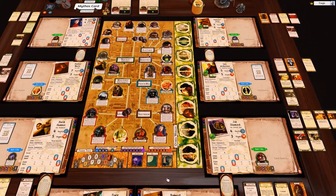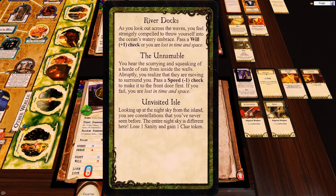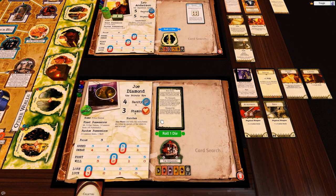Let's get into this. Unnameable - please no monsters and gates, just come on. I'm sorry I called you that - I just get emotional in this game sometimes. You worship the god of luck. You hear the scurrying and squeaking of a horde of rats from inside the walls. Abruptly you realize they are moving to surround you - pass a speed minus one check to make it to the front door. His speed is five so that's four dice - come on, kabamo, kabamo, kabamo! Beautiful - that's a pass!